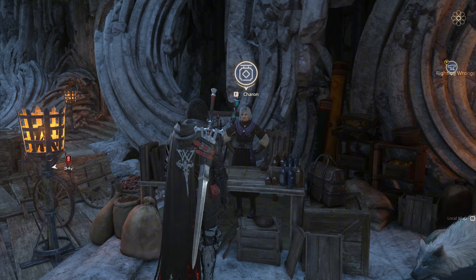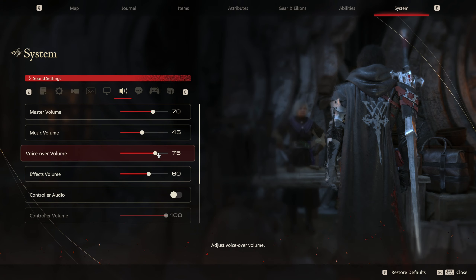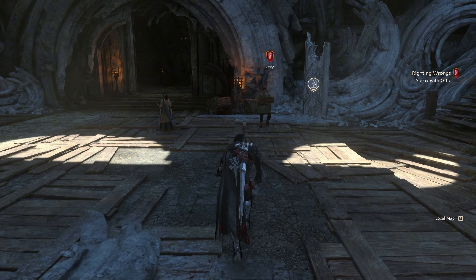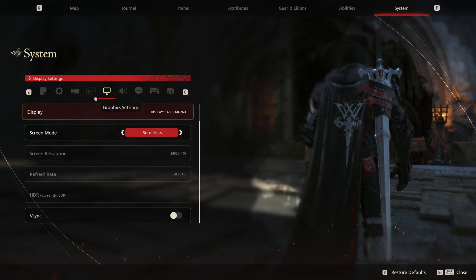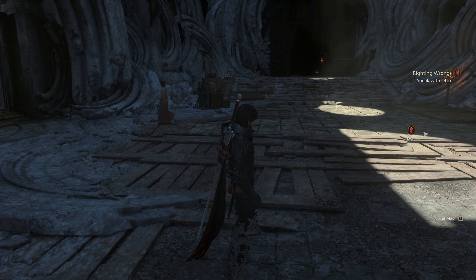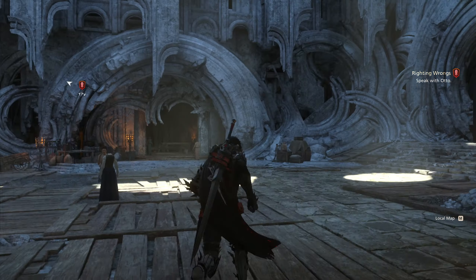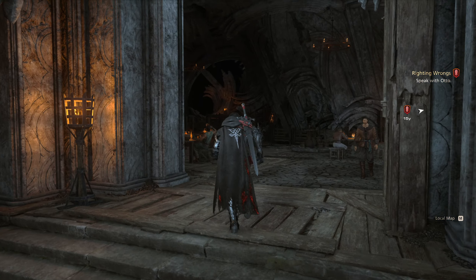I don't know what it is, but I feel like the audio is really low — like the voice over seems really low. Also, I know you guys hate seeing this probably, but I switched my upscaling to balanced just to get better performance. And the graphics look pretty much exactly the same as quality — I don't really notice anything different.